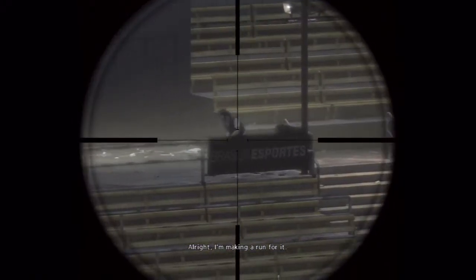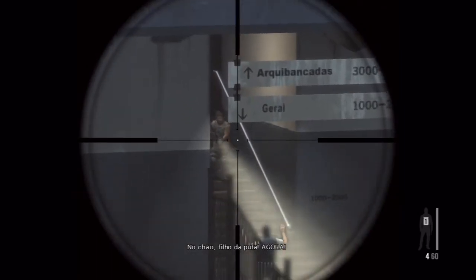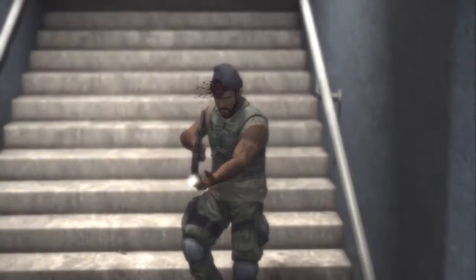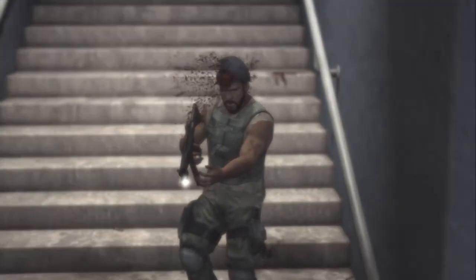Once that's done, he gets up and runs over here and your last guy is coming down these steps. He's pretty easy to kill because he's moving pretty slow, plus he's facing you and everything. Honestly, I thought he was a zombie, so I shot him in the head. Watching too much of The Walking Dead.